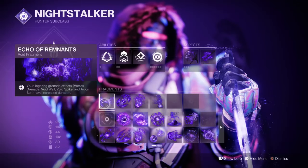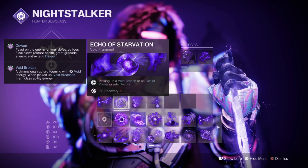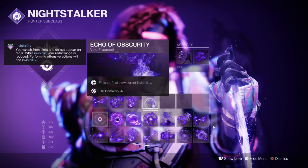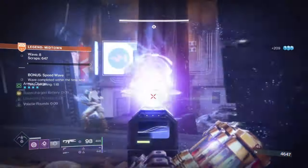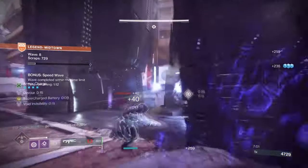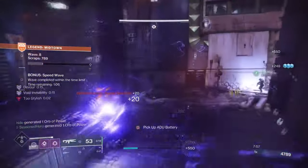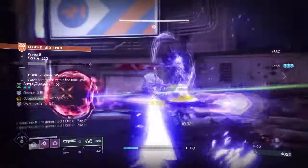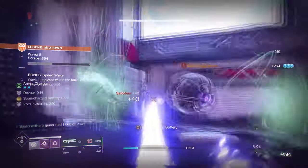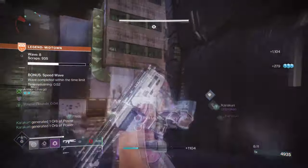For Fragments used: Echo of Remnants where your lingering grenade durations are increased; Echo of Starvation where picking up a Void Breach or Orb of Power grants a Devour; Echo of Persistence where a Void buff applied to you lasts longer; and Echo of Obscurity where doing a finishing on a target makes you invisible. Although Echo of Instability is usually recommended as the go-to volatile rounds access route, this build can avoid using it since Gyrofalcon will cover this quite easily. This allows us more freedom when picking the Fragments, so having Echo of Starvation applied will grant us that extra level of health regen not usually possible if running Instability.